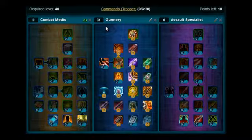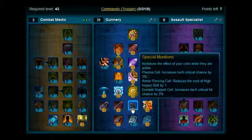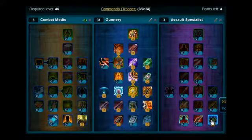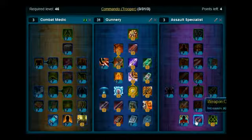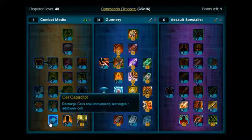From levels 41 to 43, move across to the Combat Medic Tree and put those three points on Field Training. That takes you up to level 43. Levels 44, 45, and 46 you're going to put on Soldier's Endurance. Levels 47, 48, and 49 you're going to put on Target Lock over in the Assault Specialist Tree. And then you will have one point left — at level 50, put one point on Cell Capacitor.